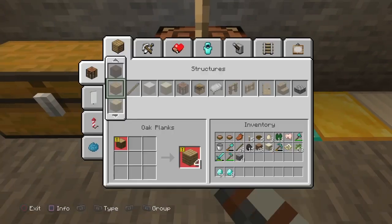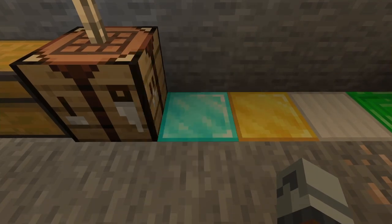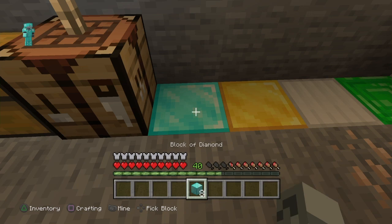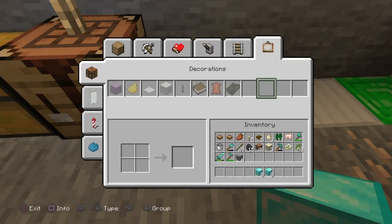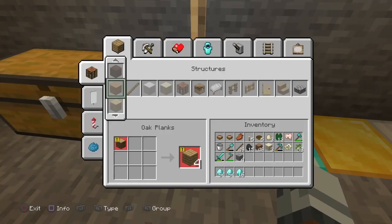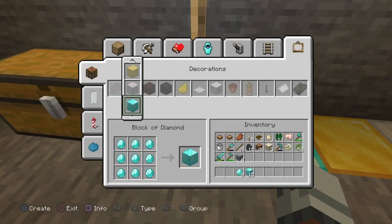The bumper buttons would be either L1 or R1 on PlayStation. If it doesn't work the first time just keep trying, and make sure you're pressing pick block and either the left or right bumper at the exact same time so you get duplicate blocks.